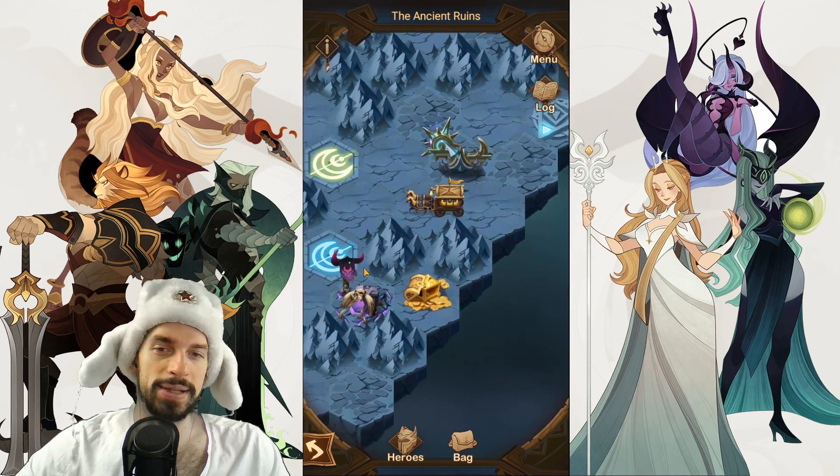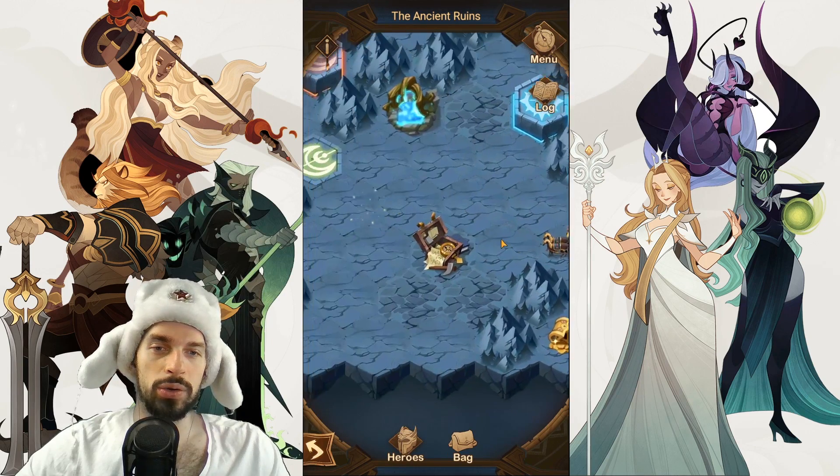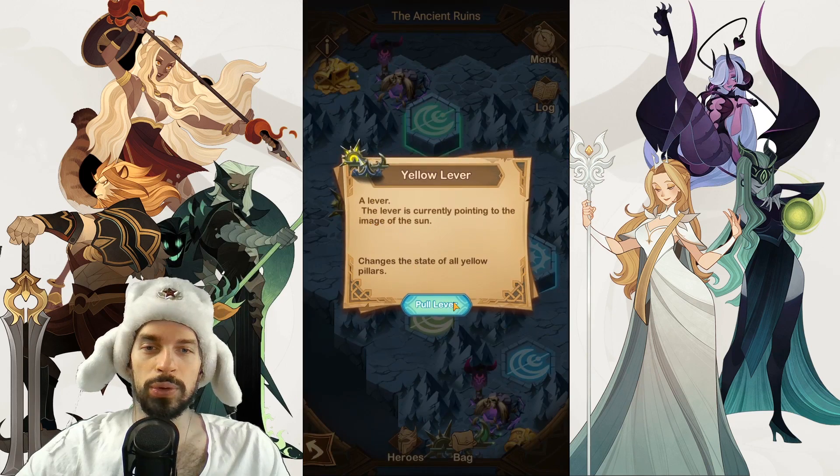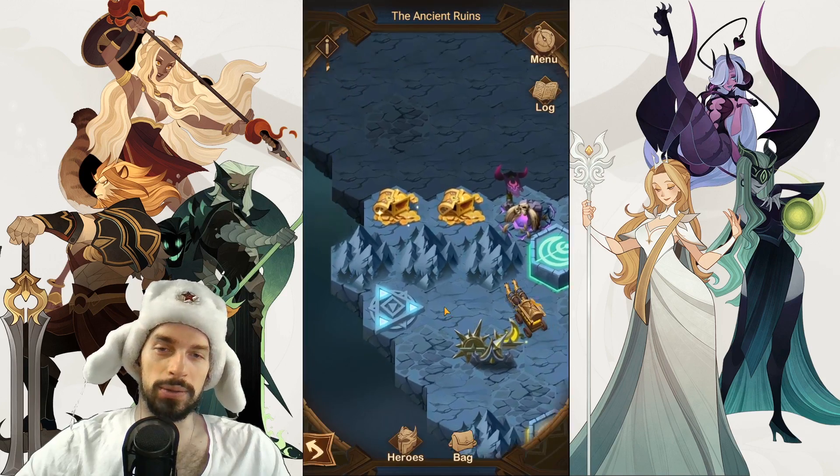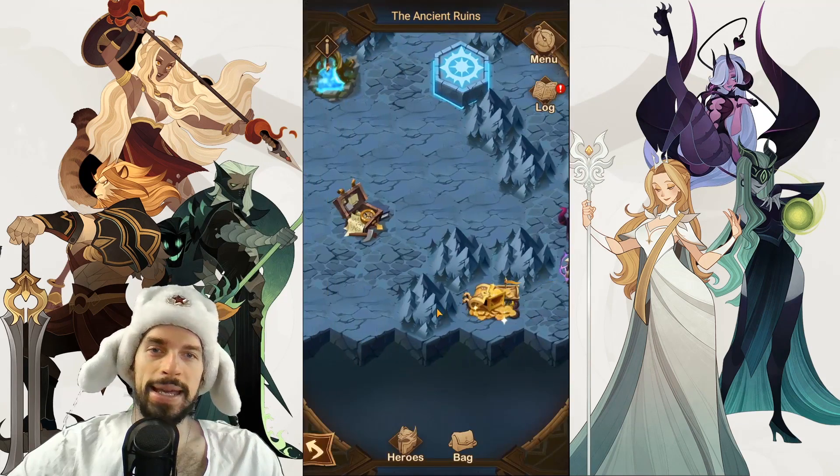We already cleared those guys, so we go all the way back to this area. Pull the lever yet again. After this, go and enter this portal, killing those guards and getting the chest.